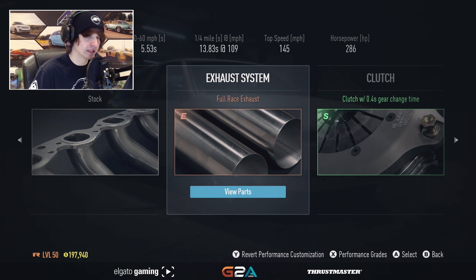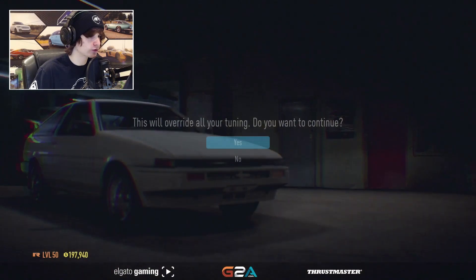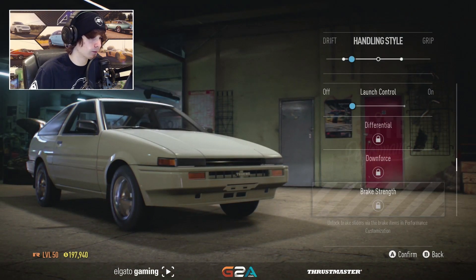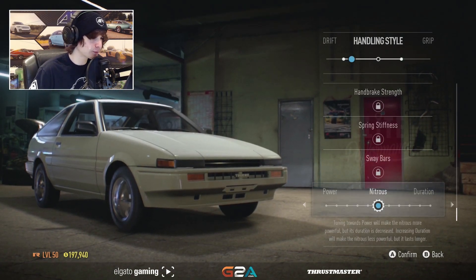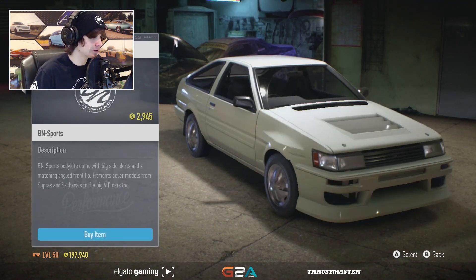Everything's locked — that's the problem with this series, everything's always locked. We need more money. All of these are cool. It looks like a tofu. Tofu Futo. Wide — not that wide, that looks really weird. We'll give the front some camber and stick it out a little bit more.